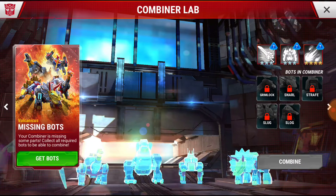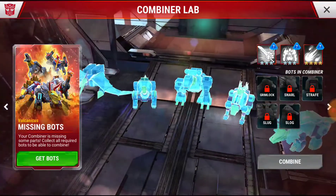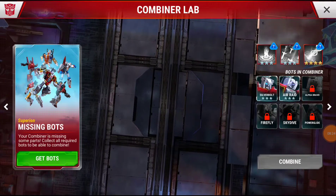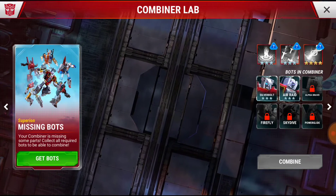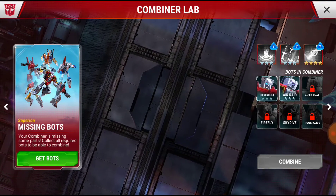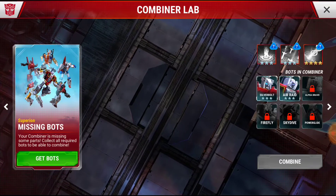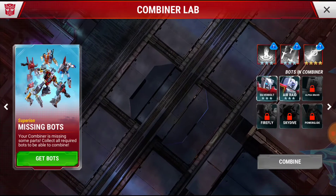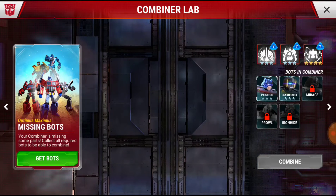Once you get the lab you can go in and see who you need. The Autobot combiner Volcanicus — I don't have any of the Dinobots in three-star. Then here is Superion, the first combiner that was released. Him and Devastator are the only ones that are six bots to make. You need to have all of them in three-star, and then it costs a lot of energon to unlock the ability. When you get them all in four-star it will cost a certain amount of energon to upgrade to a four-star combiner. Any time you dupe any of them it gives spark for the combiner, and that's how you level it up. Optimus Maximus — the second one that came out with Bruticus — I have Optimus Prime and Sunstreaker; I'm missing three.